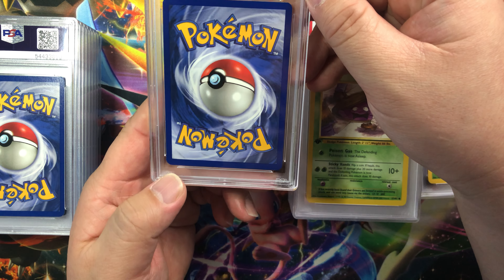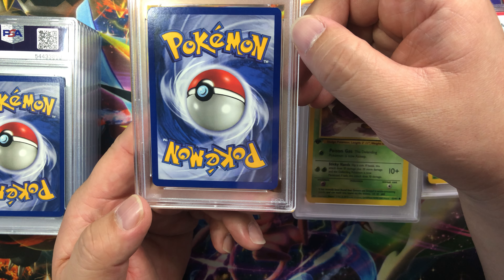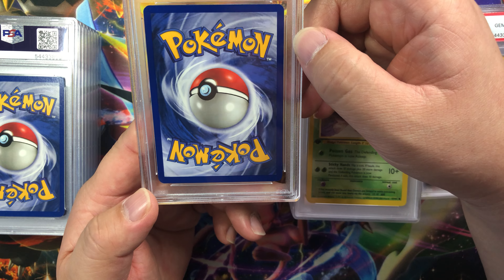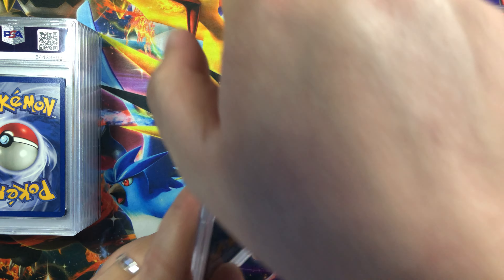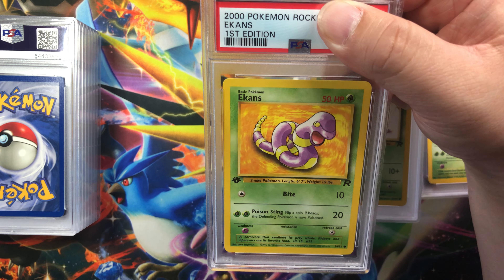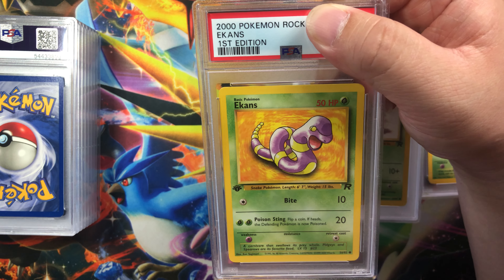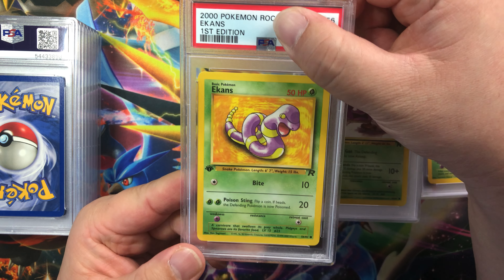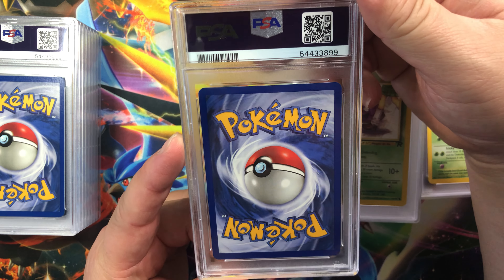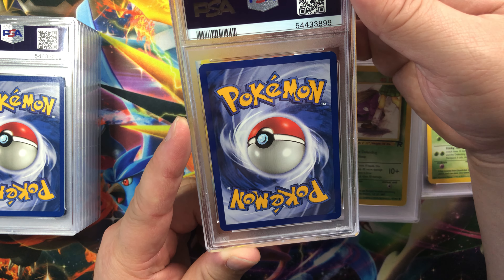Corners there is some whitening on each corner, edges some whitening, but it looks like it's just from the factory cut. Centering looks good on all four sides and we've got Ekans — nice! Corners look okay, edges, surface everything looks good, centering also looks good. I mean this one should get a gem mint 10. Mint 9. It would be just maybe the white marks on the corners, because centering looks good to me.